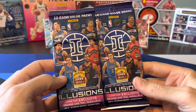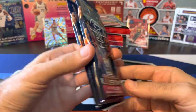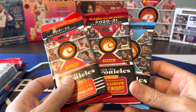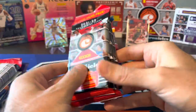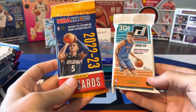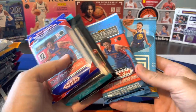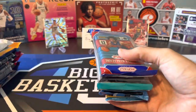We got two packs of Illusions — only 12 cards per pack, pretty quick to go through, and we've pulled some nice stuff out of Illusions in the past. We got one hanger pack of 30 cards from this year's Chronicles 21-22, plus three fat packs of Chronicles from 21, 20, and 19. We also have a Hoops, a Donruss, some Prism, Optic, Select, a Prism Hanger Pack, and one more 2018-19 Status pack.